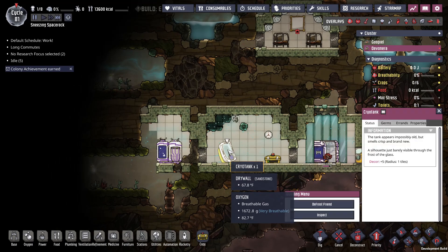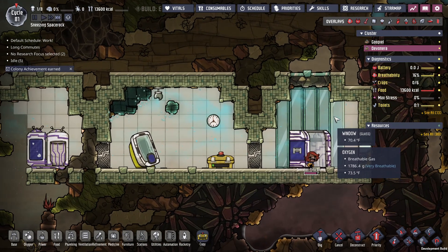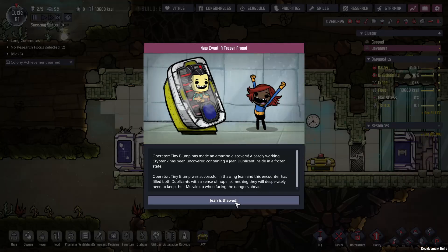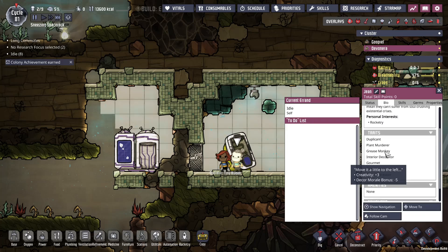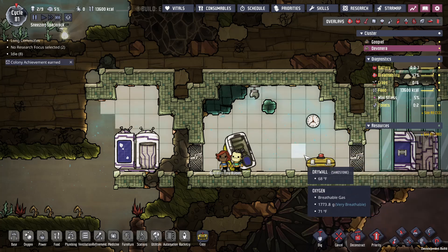What's this? 'Defrost a friend.' Alright, sure, let's do that. Looks like we're getting some oxygen down here, so that's good. Jean is thawed — containing a Jean duplicate. I have no idea what kind of stats this person's going to have. Looks like they have some machinery bonuses. They're a plant murderer, so that's not great. A sparkle streaker. None of this is really super important because they don't get up there super often.